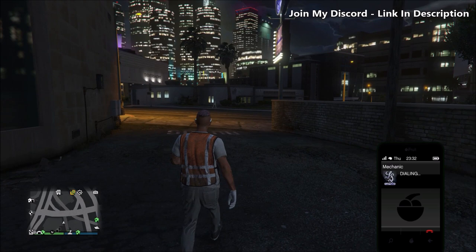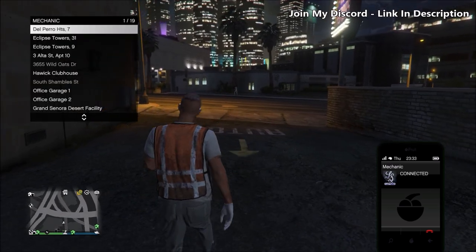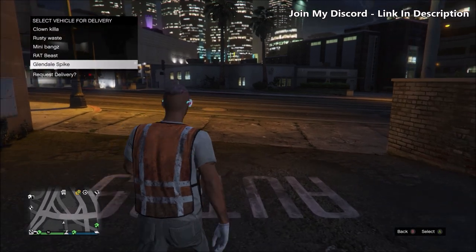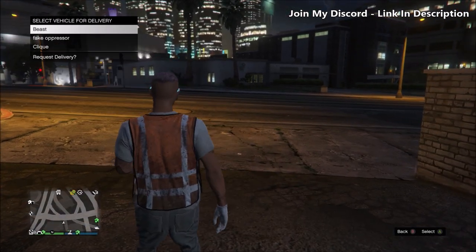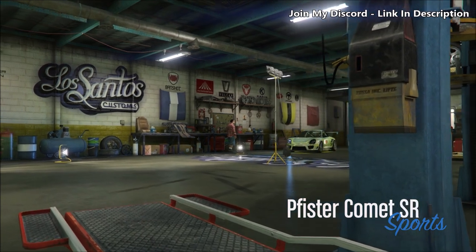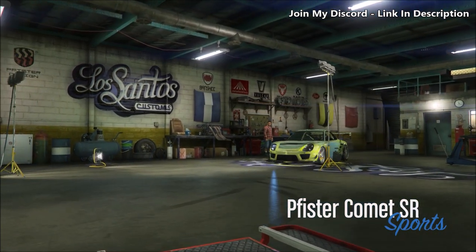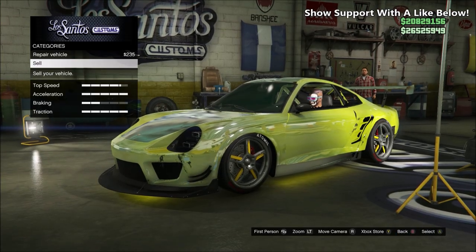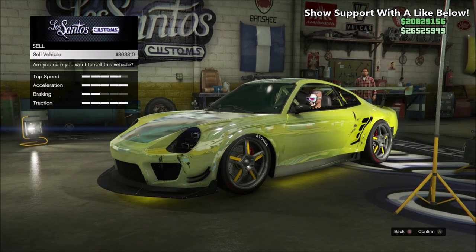If you're like me and already own any of these podium vehicles, simply go ahead and sell your original version to get some money back and keep the same model car. As you can see on screen, I was able to get a very nice 800,000 for selling my current Comet right before I went ahead and got one for free over at the casino.